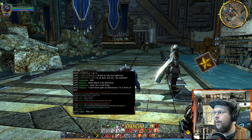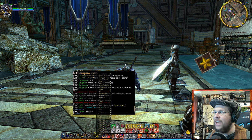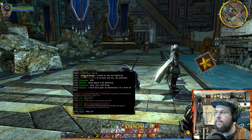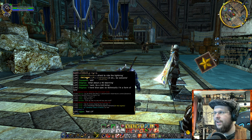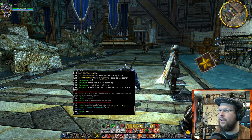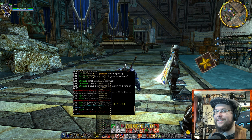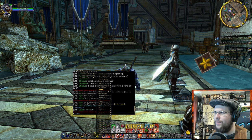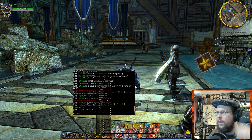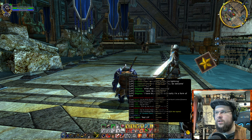If you right-click on General, a couple things pop up: Rename Tab — don't do that for General. Change Filters — this is the big one I want to talk about. Change Text Colors, which is very important to help you. And Chat Logging, which some people might use to capture chat information. Let's talk about changing filters — this is super important. We're going to go through what all the different filters are.